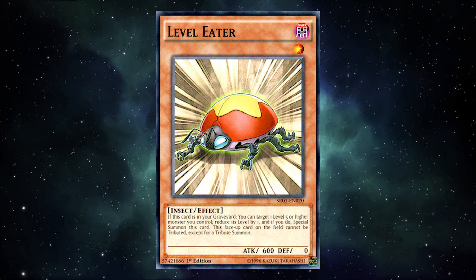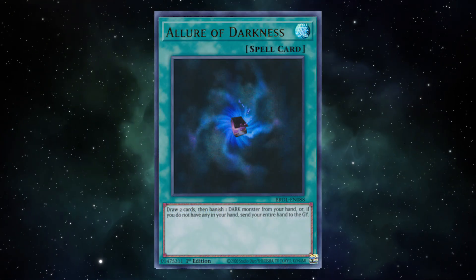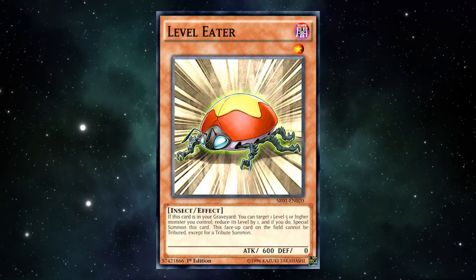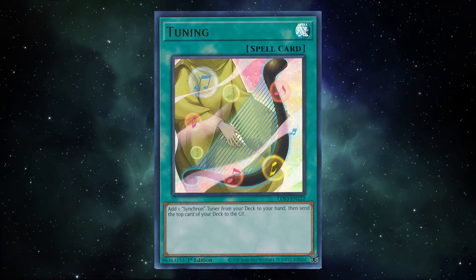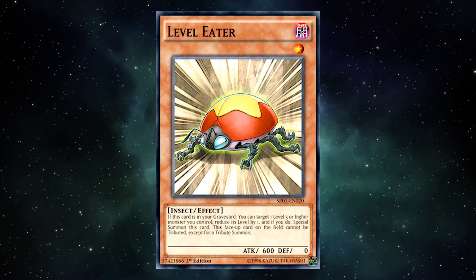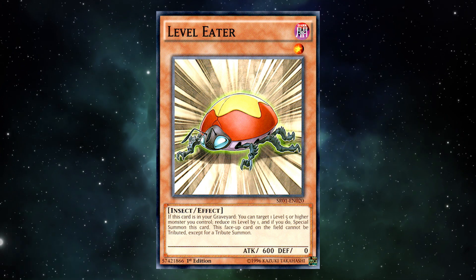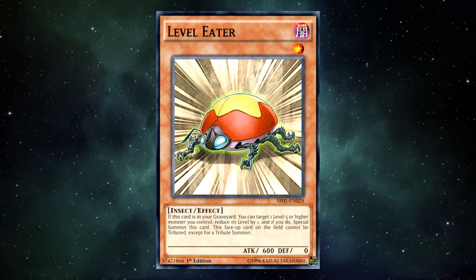It did have a few other cute utilities worth mentioning. It being a dark attribute meant it worked well with Allure to add consistency to the Dark Synchro deck. Its level 1 status made it a valid target for 1-for-1 if you already had access to your level 1 tuners. And one time I milled Level Eater off of Tuning after adding Quickdraw Synchron and it turned an unplayable hand into full Quasar combo — which kind of highlights how much impact an extra body for Synchro Summoning can be, let alone Link climbing. It's versatile enough that I wouldn't be surprised if I've completely forgot to mention another aspect of its play throughout the game.